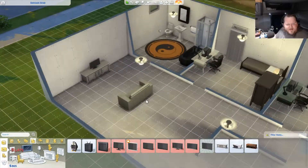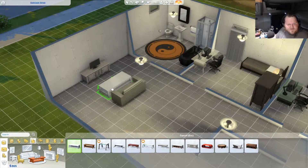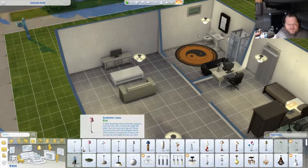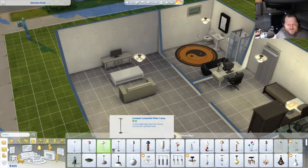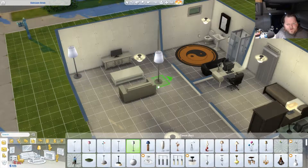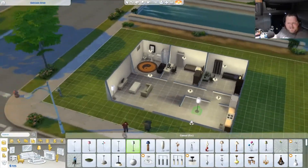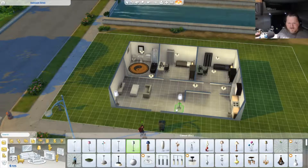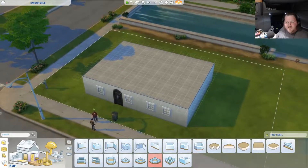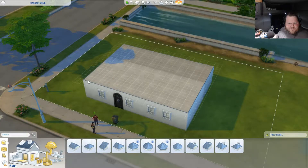There we go. And lighting. I'll put that in a corner. It's actually turning out pretty good, but I am now basically out of money. We don't have a - well, I guess we could sit. Our place looks hideous. The roof is just flat. I need a...